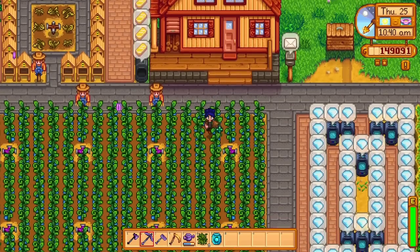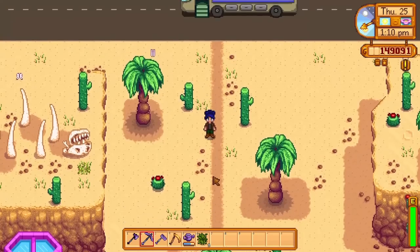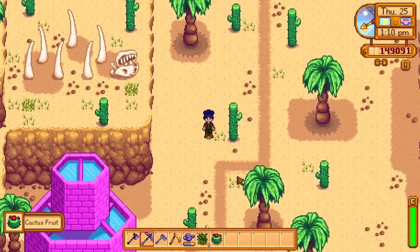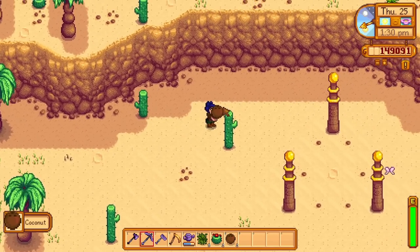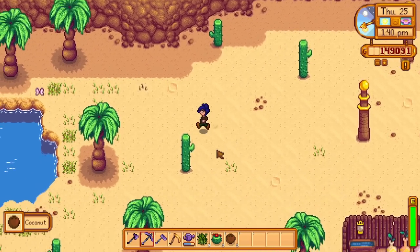There are also some crops to consider that cover more than one season. That includes ancient fruit, which is grown in all seasons; cactus, which can be found in Calico Desert or grown in every season; and coconut, which is foraged in Calico Desert and found on Ginger Island as well.